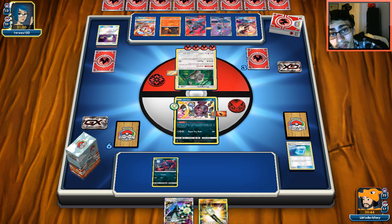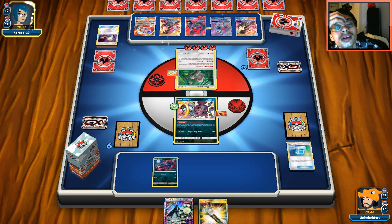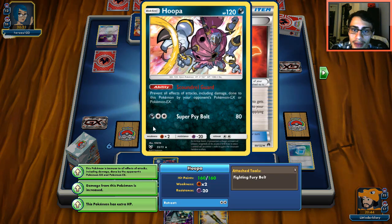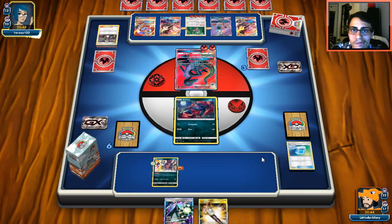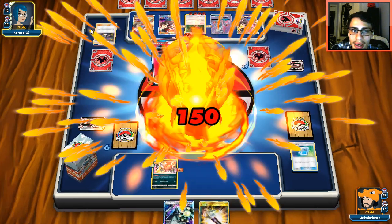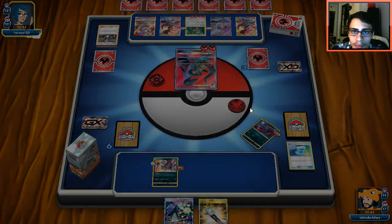He's going to switch. I could get rid of the belt. Zoroark is gone next turn for sure — I don't want to put Celesteela down. I'll pass and hope he doesn't have a Field Blower, then we can heal ourselves and keep stalling. He has a knockout but if we get Zoroark down I guess we're okay. This is why I need draw support guys. Field Blower — that's a dead card. We have a couple more turns to stall.